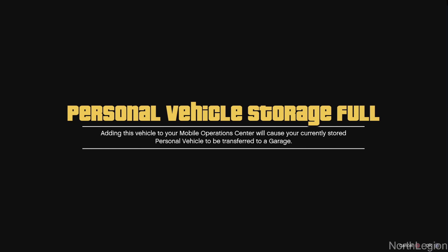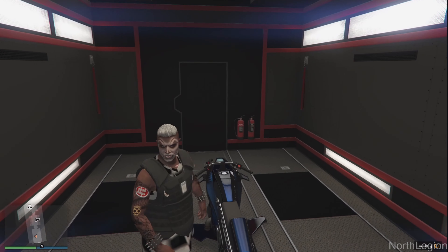If you get this black alert all you have to do is simply accept it. Now once you have spawned into your mobile operation center you are simply going to walk out on foot and make your way into your casino garage.